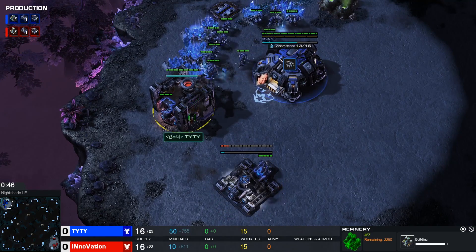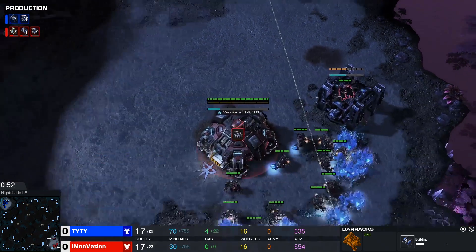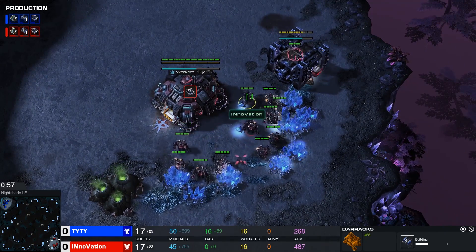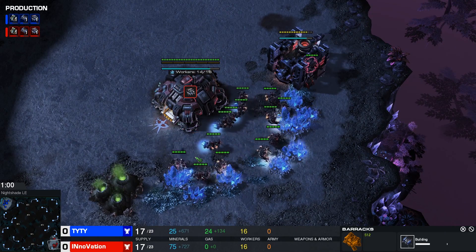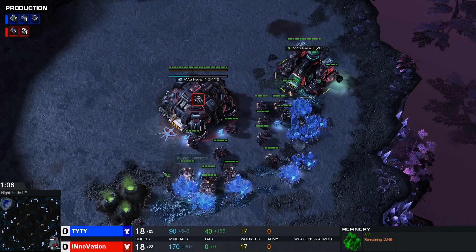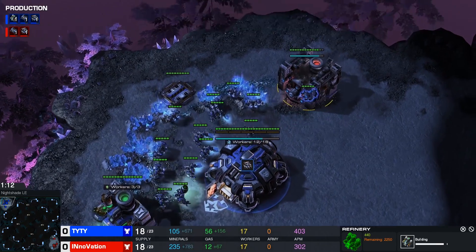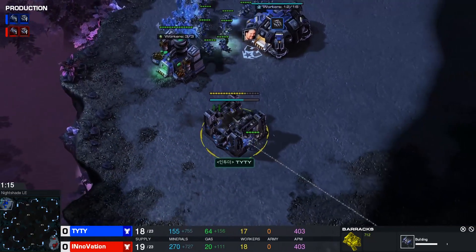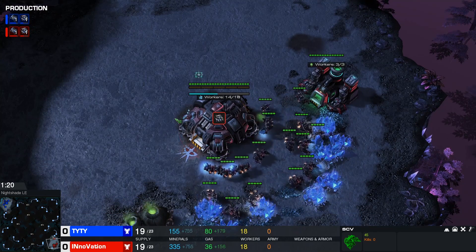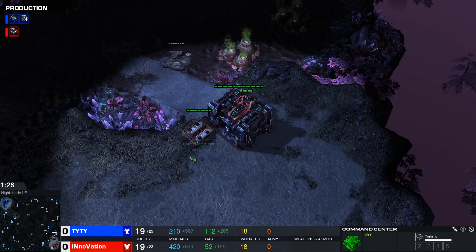We see a gas first opener coming out of TY, who then goes into a barracks. We see a barracks first from Innovation with the standard ramp wall. It's going to be important to see whether there's going to be a second gas for either of these two players, as there are really two ways to open in a TVT. Either with a delayed initial gas and then staying on one gas going for that fast command center, or what TY is doing here - as we see on the minimap, second refinery is being taken to go into that heavier tech. Faster factory, early two reapers, seeing what he's going to be able to do - perhaps definitely putting pressure on Innovation.